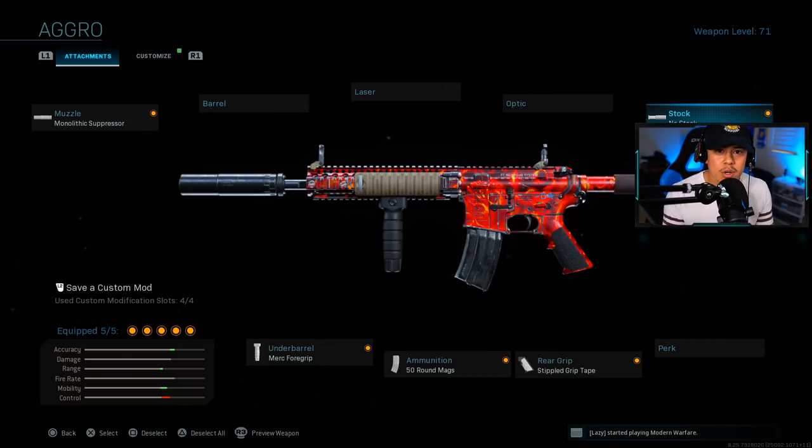For the stock we're running with the No Stock. Yes, I know this was nerfed a couple seasons ago, but it is still effective if you use it correctly. We're playing up close and personal, so we don't need to worry about recoil too much. The No Stock gives you a lot more movement speed as well as faster aim-down-sights speed.